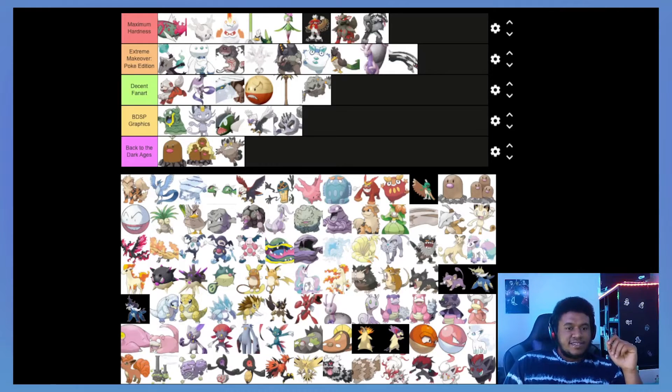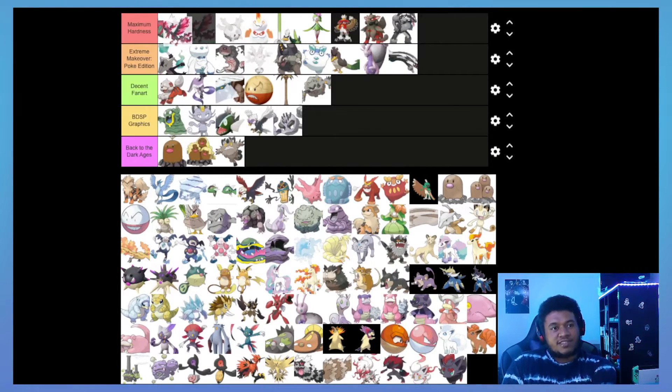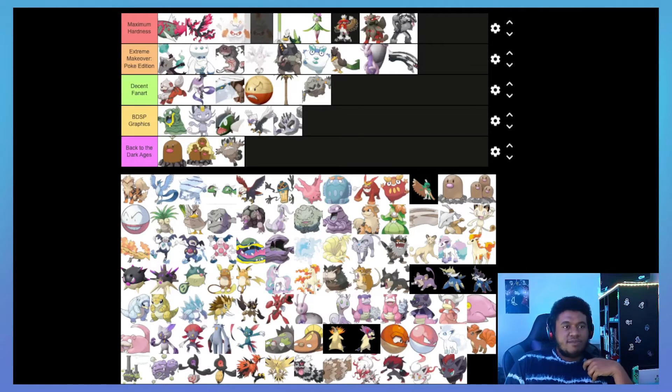Perrserker — I kind of like Perrserker's design, I just don't like it as a Meowth evolution. We'll hold off on that for now because Galarian Moltres is here to become the newest member of the Maximum Hardness tier. Look at it — it is a literal demon, and it's perfect. There's a destruction Pokémon that's Dark and Flying — it's a bird, it's a plane — it's just the Digimon mega form of all those Dark/Flying types.